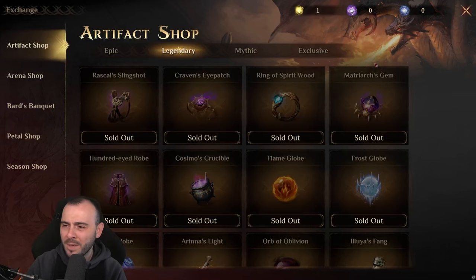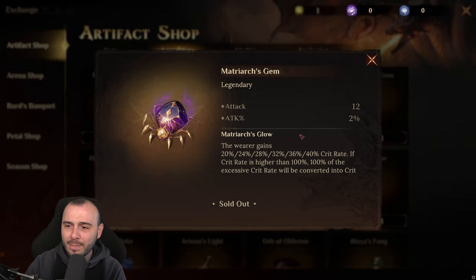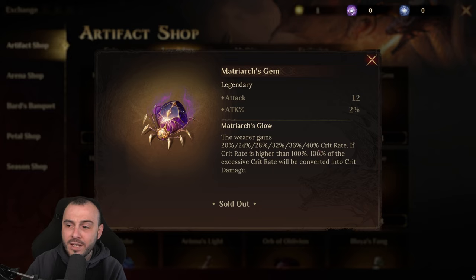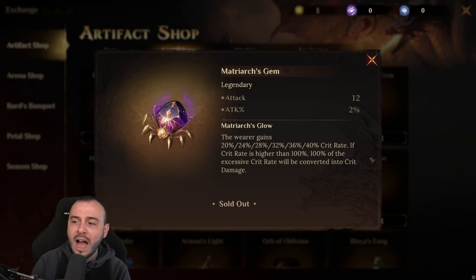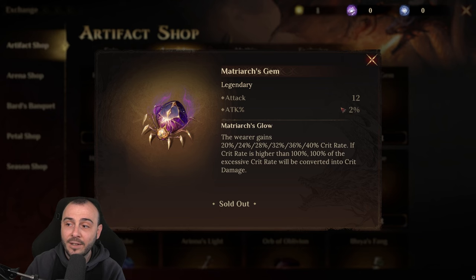Then we have the Matriarch's Gem — this looks pretty awesome. You're getting attack and attack percentage. The wearer gains 40% crit rate at max level. If the crit rate is higher than 100%, 100% of the excessive crit rate will be converted into crit damage. So let's say you have 95 crit rate and you're equipping this artifact — you're going to have an additional 35% crit rate which will be converted into crit damage. That's a pretty awesome artifact, and you're getting attack and attack percentage. It's going to be nice for damage dealers.